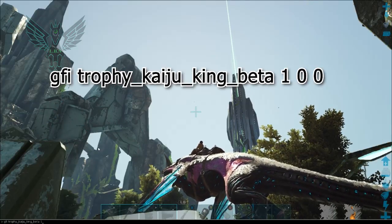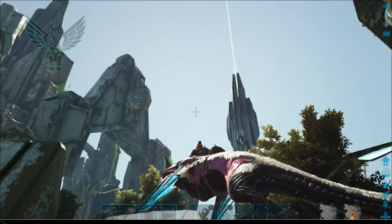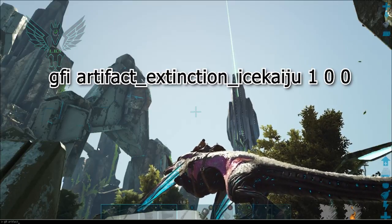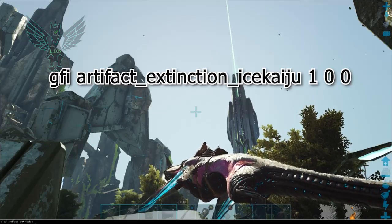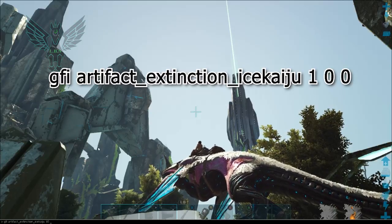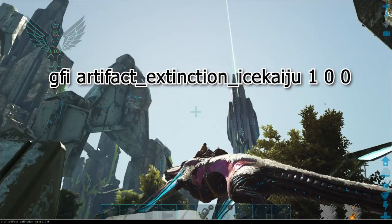Type in 100 and there you have it. If you want to get one of the artifacts, or if you just wanna adorn your house or whatever, I'll go ahead and show you. It's GFI — and this one's a little tricky — then space, then 'artifact_extinction', underscore, and then you type in the titan name, like 'icekaiju' all together, then one — since you can't carry more than one — then one zero zero, and 'extinction_kaiju'.